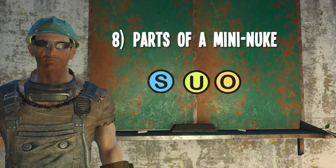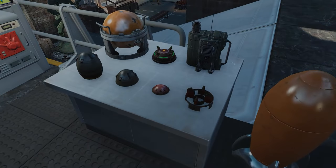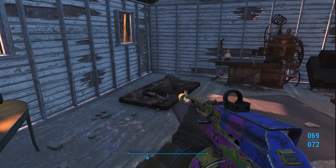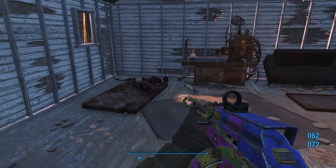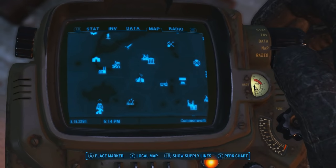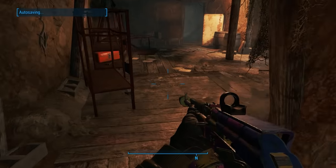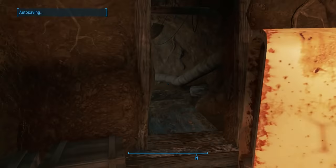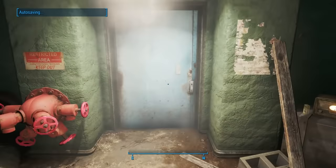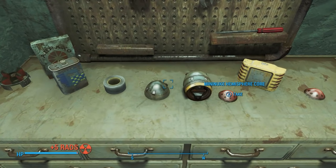Number 8: Parts of a Mini Nuke. These make for an interesting display in the science-y area of your settlement, and I displayed this item in my Vault 42 build in the Science Area on a table. They can be found at Gorski Cabin, which is pretty much straight south of Concord. You'll just have to take care of Wayne Gorski, and the parts are yours to display in your favorite sci-fi settlement.